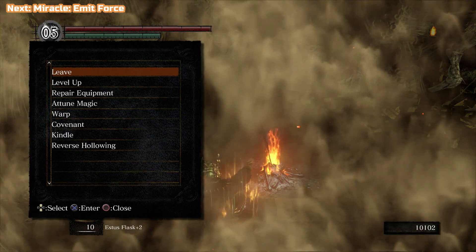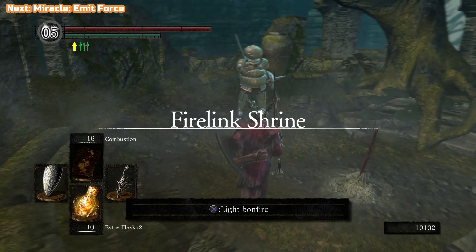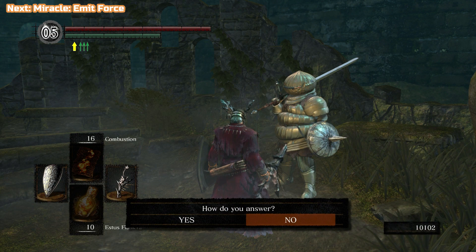I'm going to go to Firelink now — this is where we're going to pick most of our stuff up. We're going to speak to Sigma; he'll be here after you've finished Anor Londo. He's going to give us the Miracle Emit Force if you just speak to him, answer yes, and exhaust the dialogue. He will eventually give it to you and then we can move on.